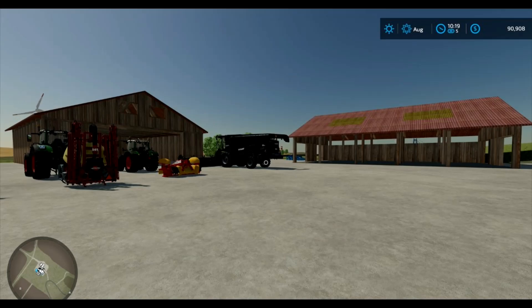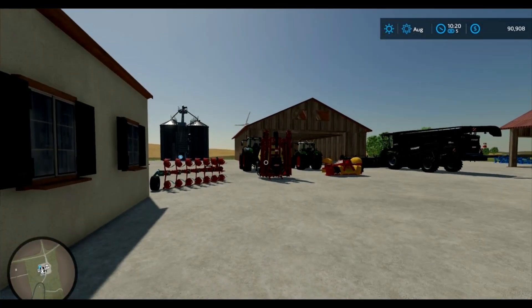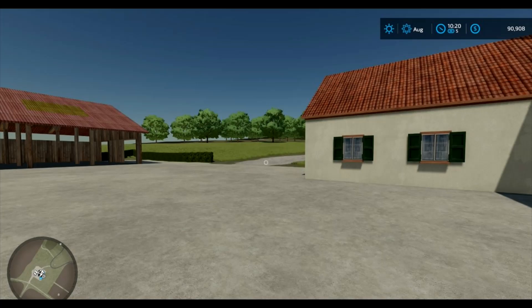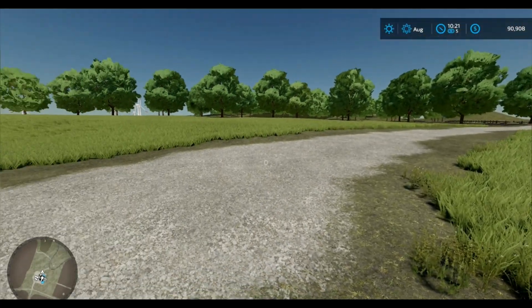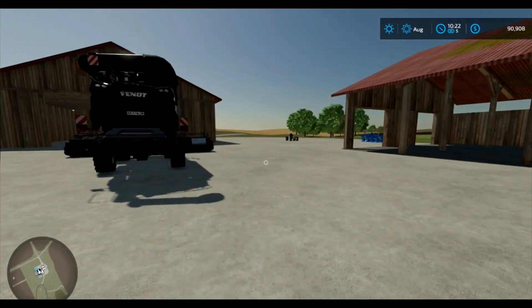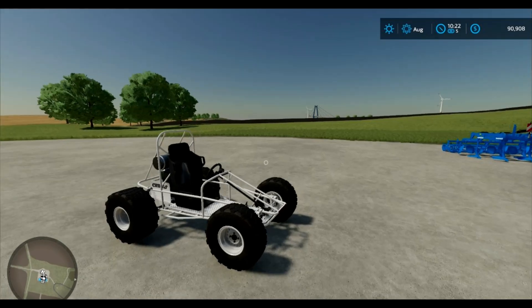Good morning, everyone. We are back on Giant's Island Crystal Edition, the first map that made Farm Sim 2008 popular. In the last episode, we toured this beautiful map, and one of our leopard crosses went into what I apparently think is the ocean. So first of all, we really need to say goodbye to our leopard cross, because we leased it.